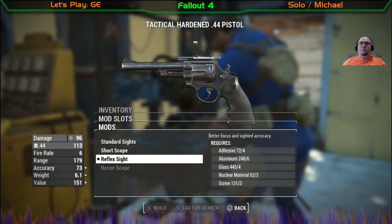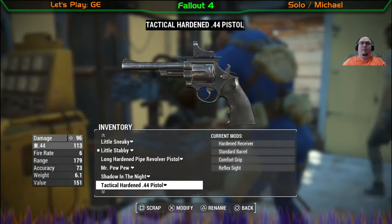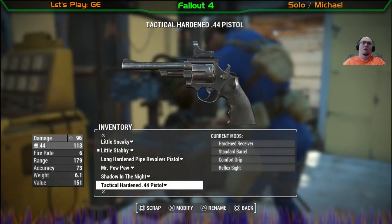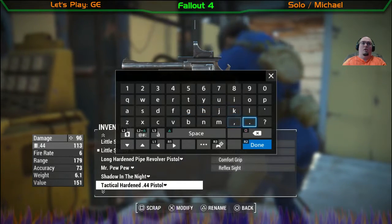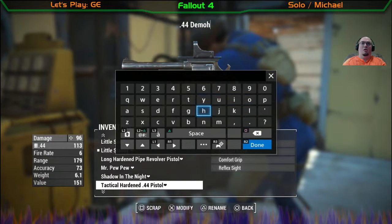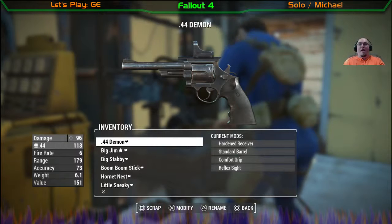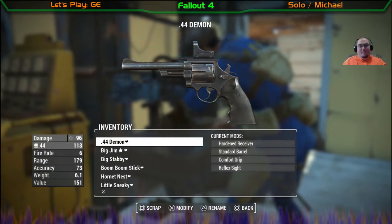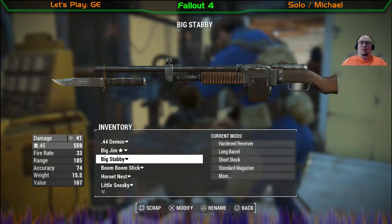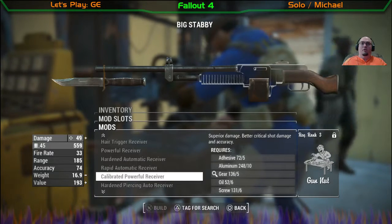I think I'm going to go with that one for now. Yeah buddy — the .44 Demon. Big Stabby shoots .38, I believe. I've got to see if I can't do something better. I have to get more gun nut.